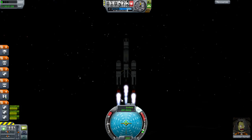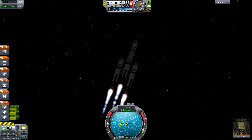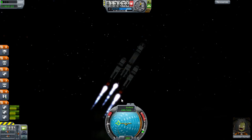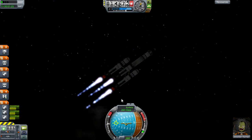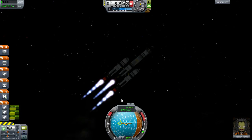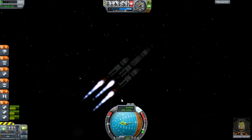So there's 10,000 feet. I'm going to turn the SAS off and bring us over. Once we've completed this — oh, I've overshot again, I always do that. Bring it back again. Turn the SAS back on when you've got it on the 90 there, and then we can accelerate to full power again.